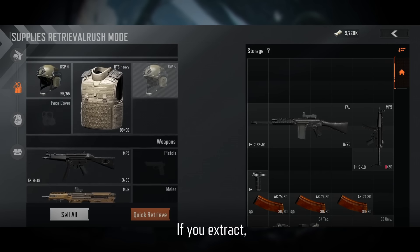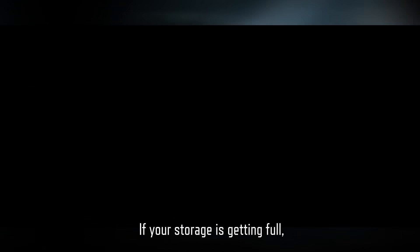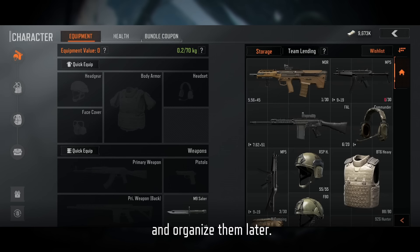If you extract, you get to keep or sell the random equipment you bought and any supplies you found. If your storage is getting full, you can put things in a retrieval space and organize them later.